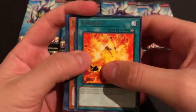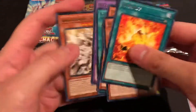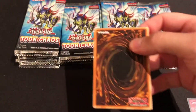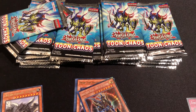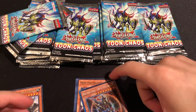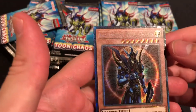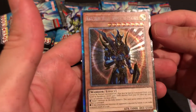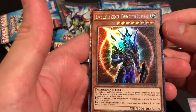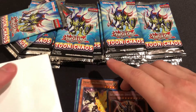Will our luck change? We got a Number 75 — cool, and that Gamma as well, very very nice. Holy mother — what the hell — hot darn! Holy crap guys, this is a Collector's Rare Black Luster Soldier! Look at that shine!